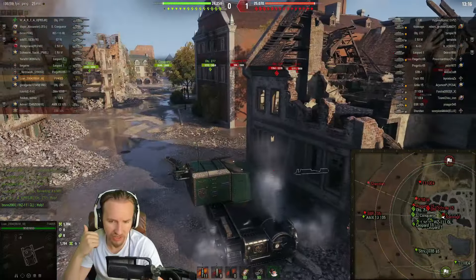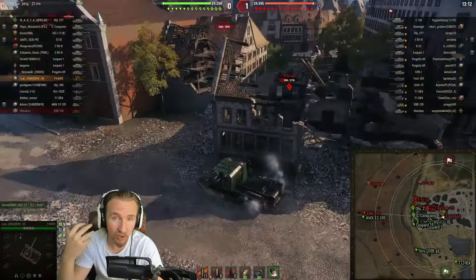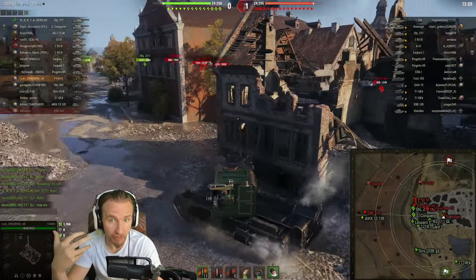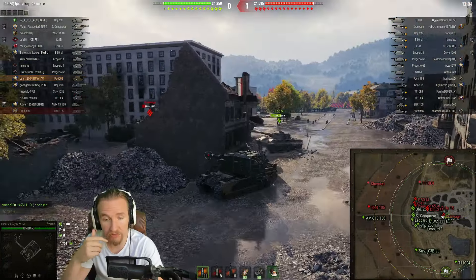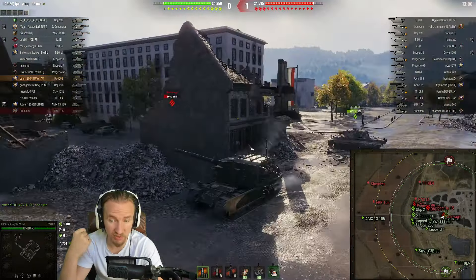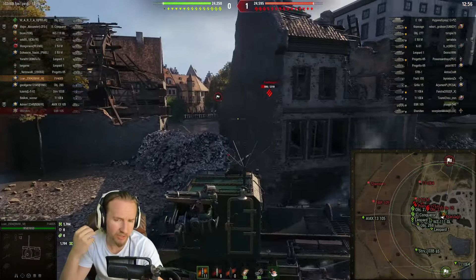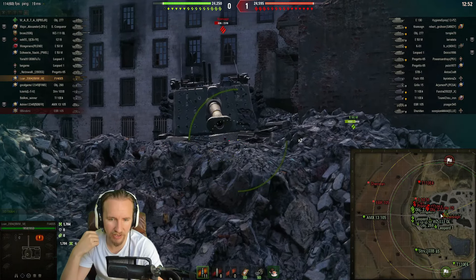A turbo is a great choice on this vehicle because it has a horrendous reverse speed of only 8 km/h. Going 11 km/h backwards with a regular turbo is a massive upgrade. With a bounty or bond turbo you'd go backwards at 12 km/h — literally 50% faster — which might allow you to pull back around a corner after delivering the fatal blow.